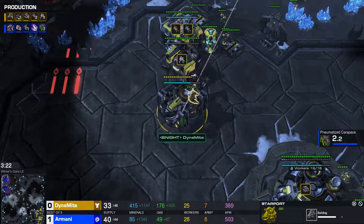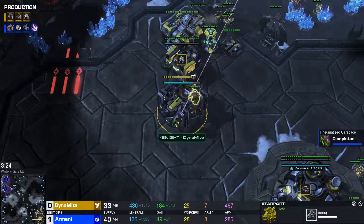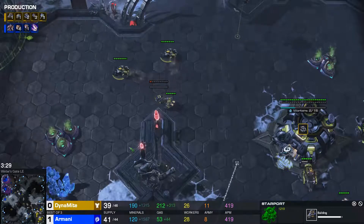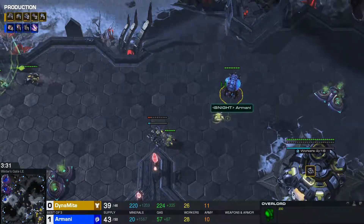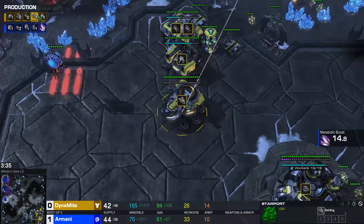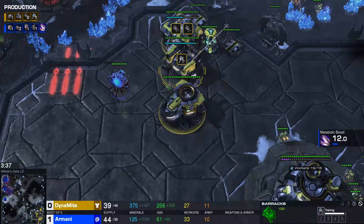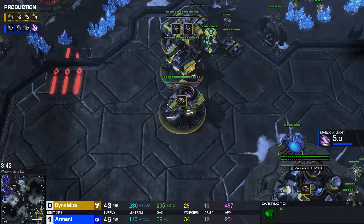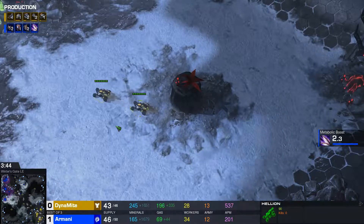A couple of options: you got a Medivac, you got a Viking for overlord clear, you've got a Fusion Core, and you got Cloak Banshees as well. Ravens? Not so popular, especially early game. He's gonna scout that pretty much immediately, so he's not gonna fly here. One more Marine on the way — is he gonna go up to three Marines? He's going for a Viking though, and we'll see what he wants to do.